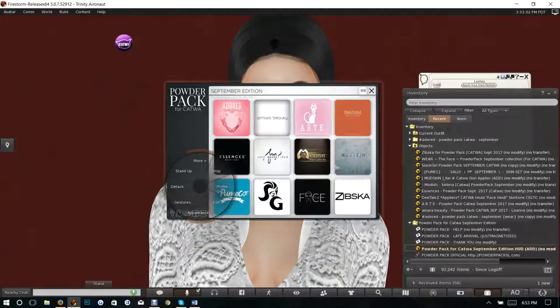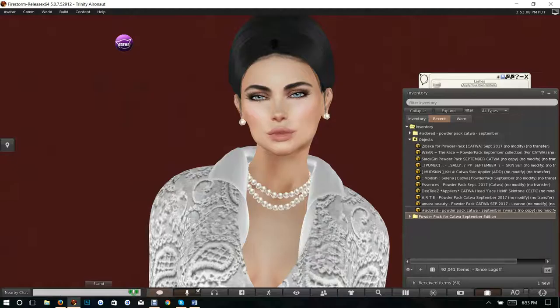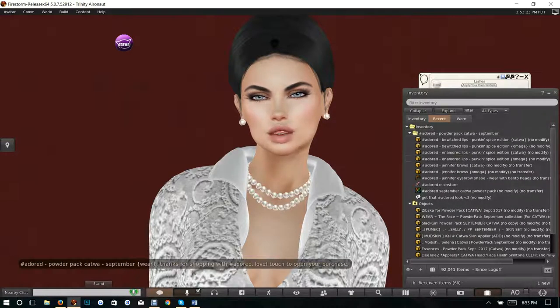Alright, let's start with Adored — add and accept. Detach it. So what we have here from Adored is lips and brows — two sets, one in Catwa and one in Omega. The Catwa ones work on the Catwa head, and the Omega ones work on almost anything else that comes with Catwa support, which is really excellent.